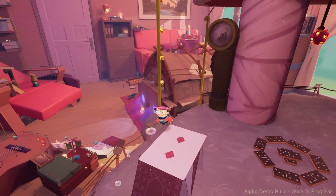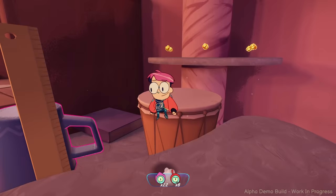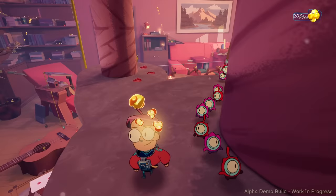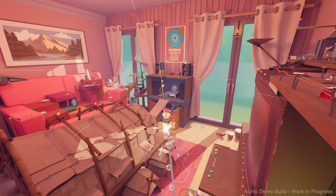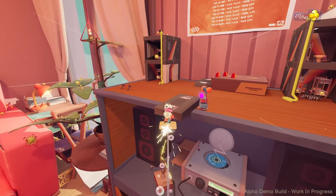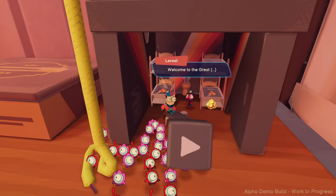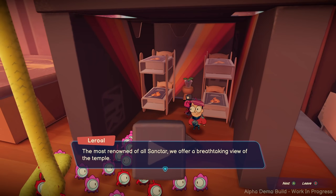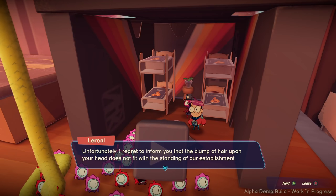And then if I'm right — oh! It's right here. Yes, and then now all we gotta do is — whoo! Perfecto. This is like somebody's collection. They've got bunk beds here. Welcome to the Great Cassette Hotel — the beds are matchboxes. The most renowned of all Sanctar, we offer a breathtaking view of the temple. Pilgrims from all over the house gather here. Unfortunately, I regret to inform you that the clump of hair upon your head does not fit with the standing of our establishment. That's rude.